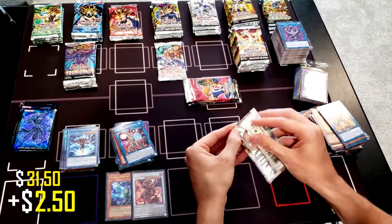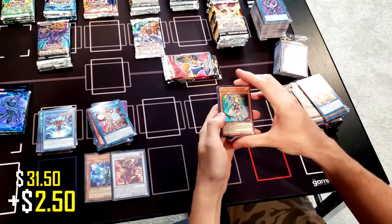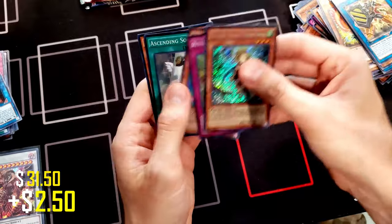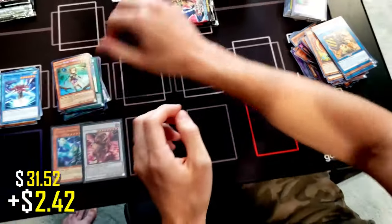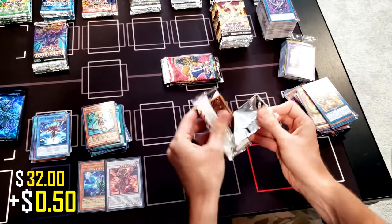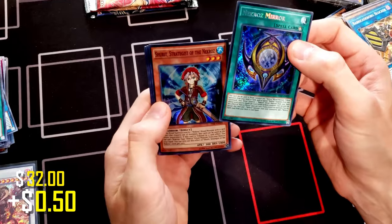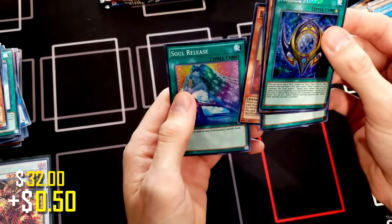Moving on to the Secret Forces — an all-foil pack. We got Ritual Beast Tamer Wind, Ritual Beast Steeds, Spiritual Beast Petalfin, Ascending Soul, and Djinn Presider of Rituals. Next pack of Secret Forces: Necroz Mirror, Chirut Strategist of the Nekroz, Ritual Beast Bond, and Djinn Soul Release.